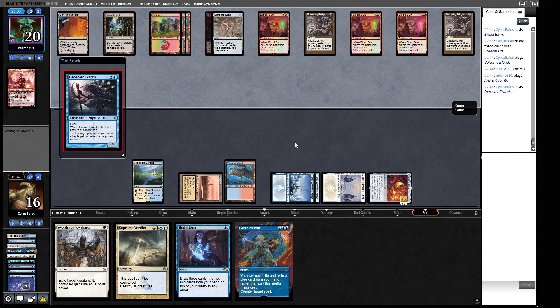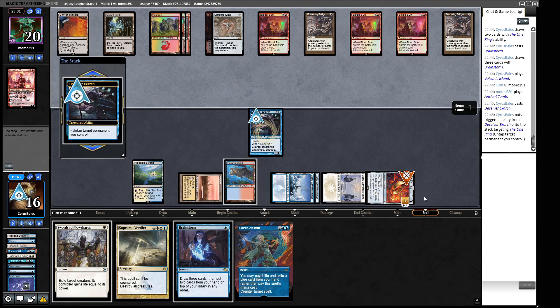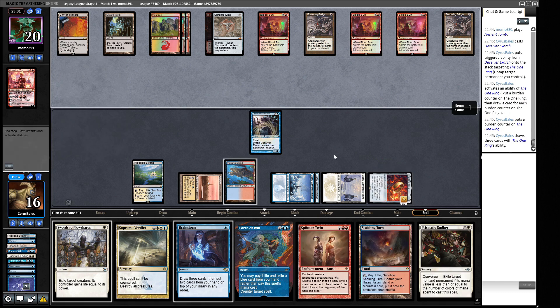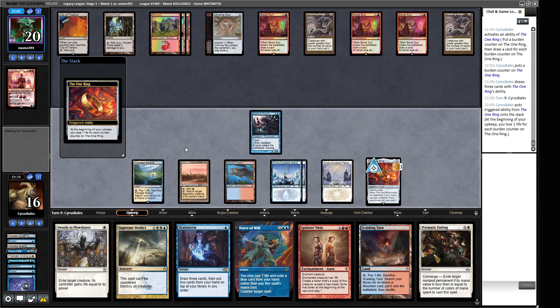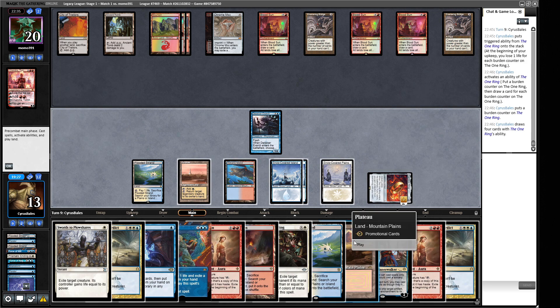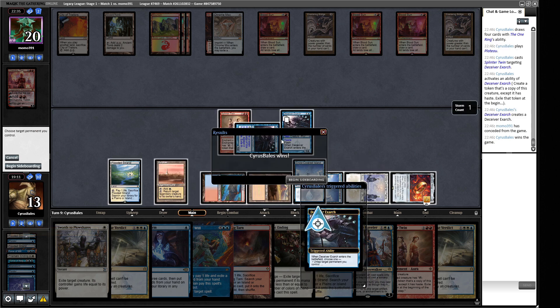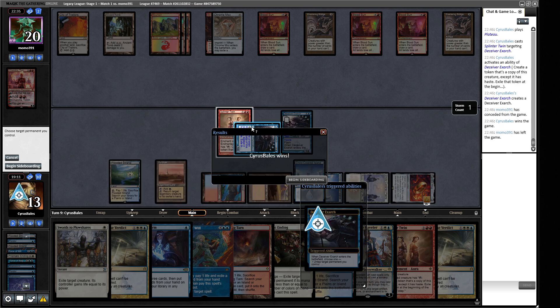We untap the One Ring and tap it to draw. We have our combo with Force of Will as backup. Our opponent has two cards in hand. We need to find a red source, but we're about to draw five cards this turn, with Brainstorm available if we need more. We draw a red source — red, red, all right! We untap the Deceiver Exarch, make another copy, they all have haste. Pretty cool!